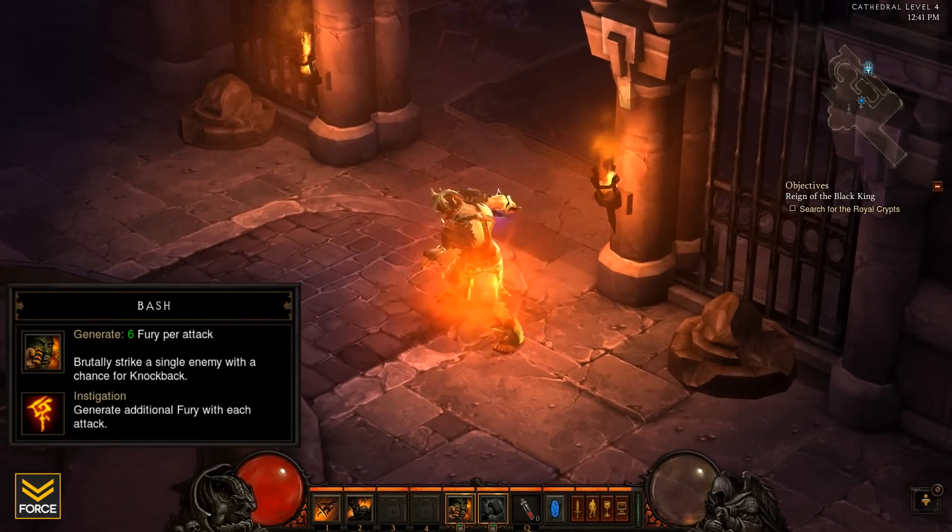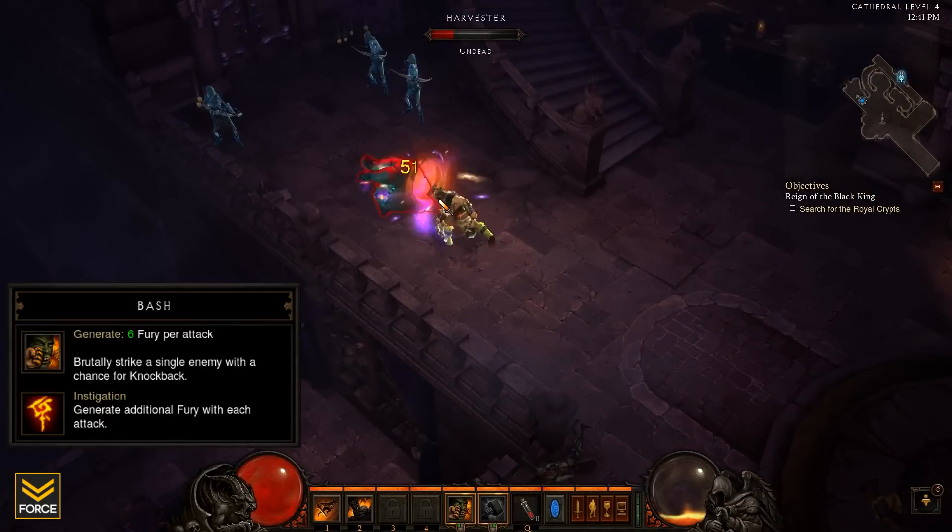Selecting the Instigation rune for Bash, you will generate an additional 6 fury for every attack.